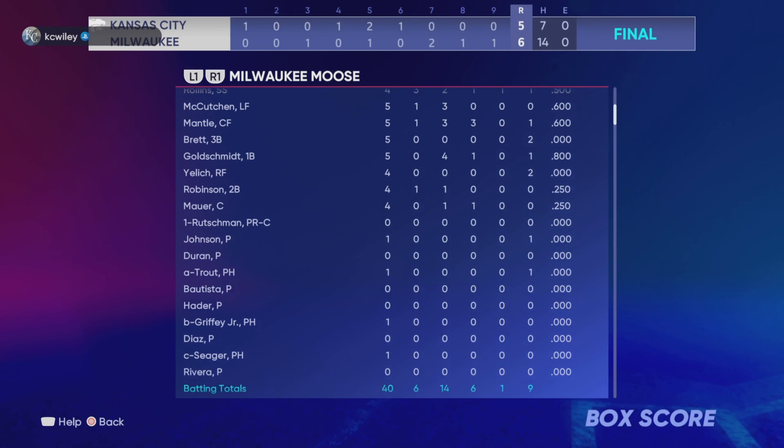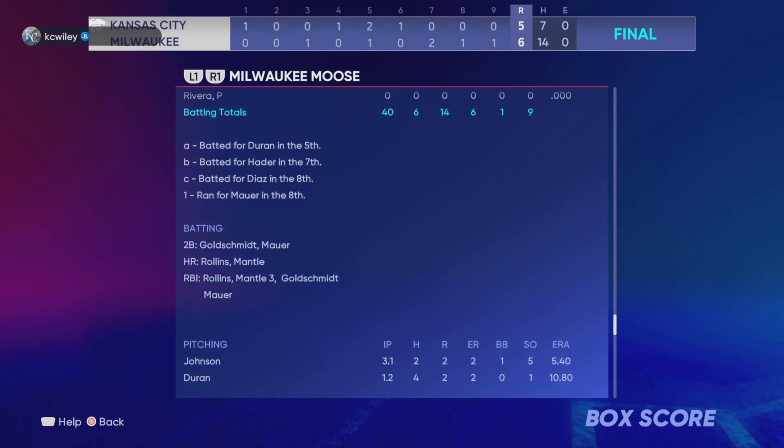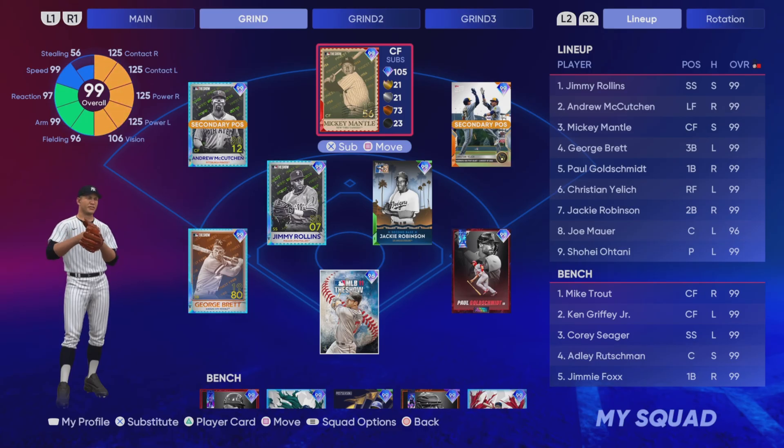Paul Goldschmidt had four hits including the walk-off — absolutely massive day for Goldie. The pitching staff struggled early, but then we closed things down — he did not score in the seventh, eighth, or ninth. So the 30 million stub team found a way to win. Maybe you'd hope the game would be easier with a team this loaded and expensive, but nonetheless we walked away with the win. If you guys have ideas for future gameplay videos, drop them in the comments. If you enjoyed, hit that like button and subscribe if you're new. See you guys in the next one — peace out.